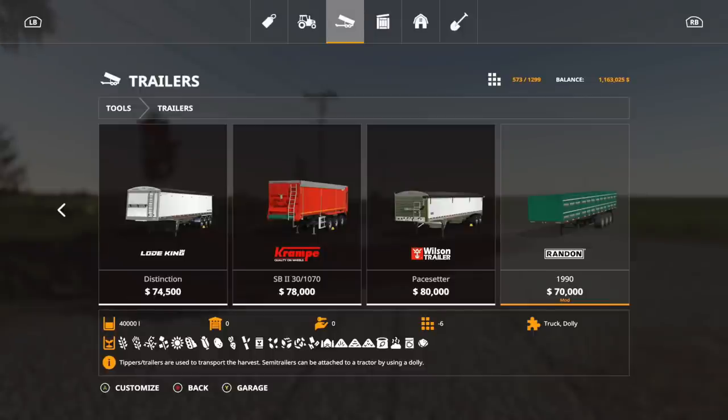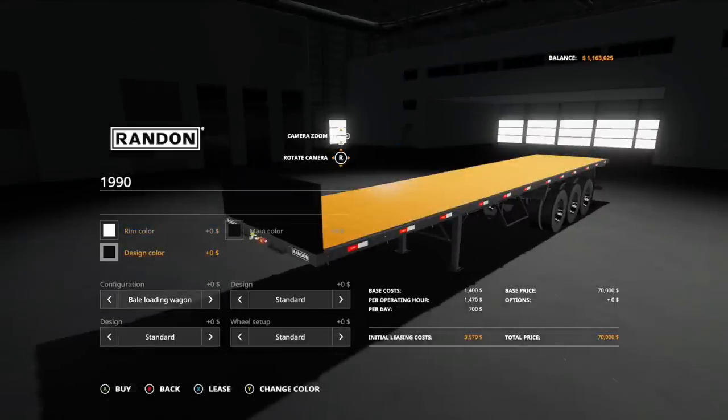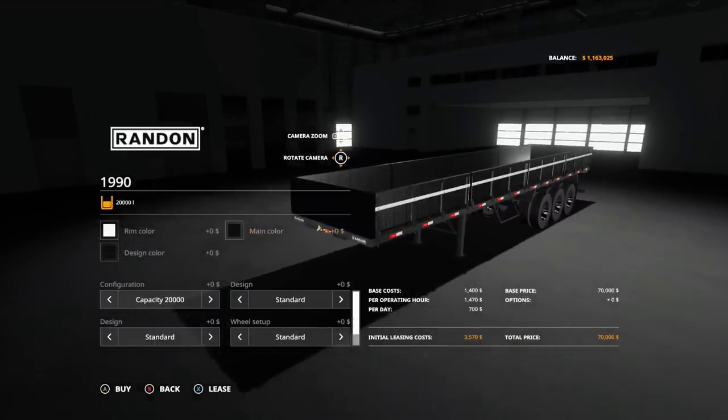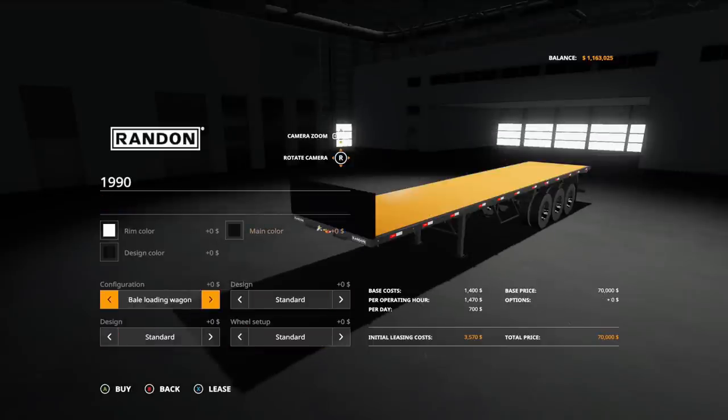After that, we got the Bull Carrier Randon 1990 Brazil. I've been seeing this thing in testing lists for a while, and it's finally nice to actually see it in the game. It is $70,000, six slots, holds up to 40,000 liters. As you can see from all those icons, you can pretty much put anything in there. Options include Rim Color, Design Color, and Main Color — any color. You can also use it as a Bale Loading Wagon with capacity options of 20,000 or 40,000.